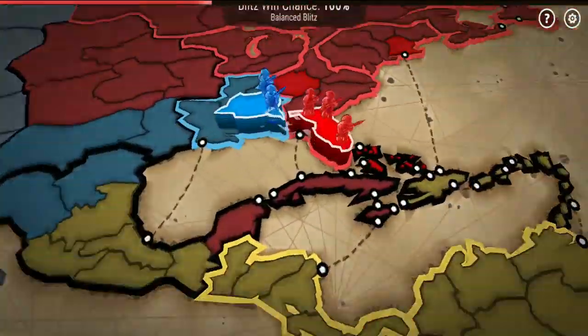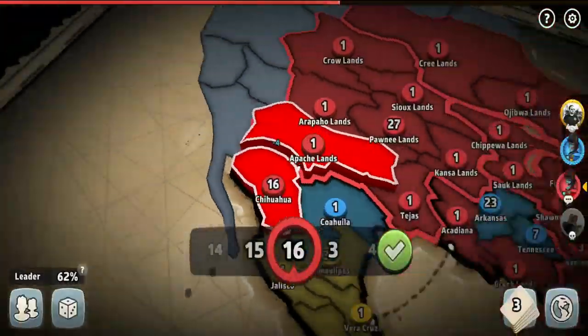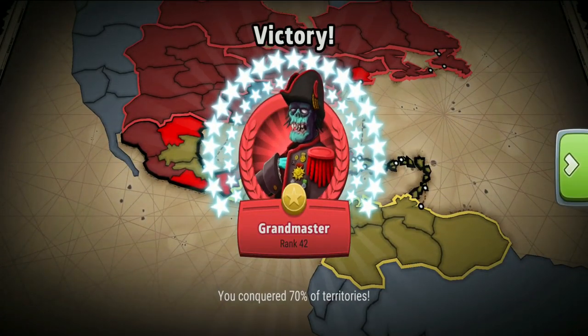Since the yellow player was a really good ally, I decided to start by capturing the blue bot's territories first, to show some appreciation to him for staying in the game rather than disconnecting like the two other players did.